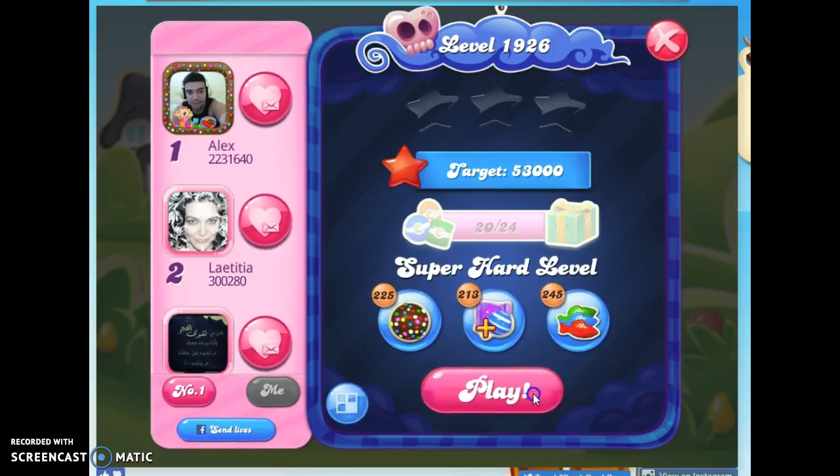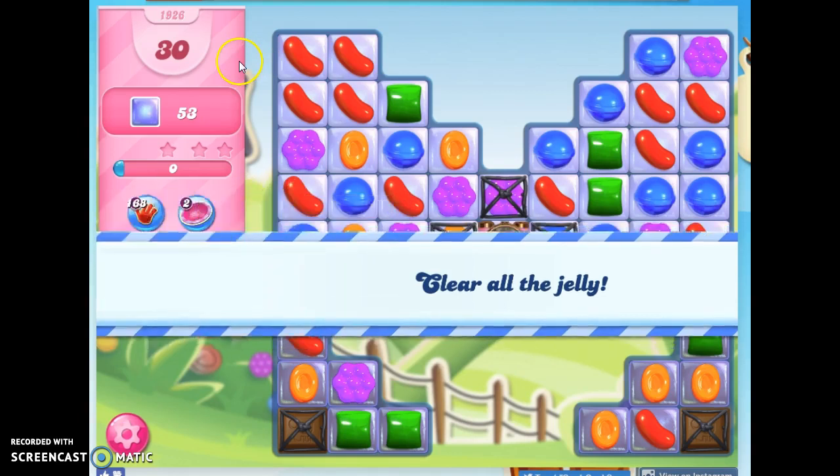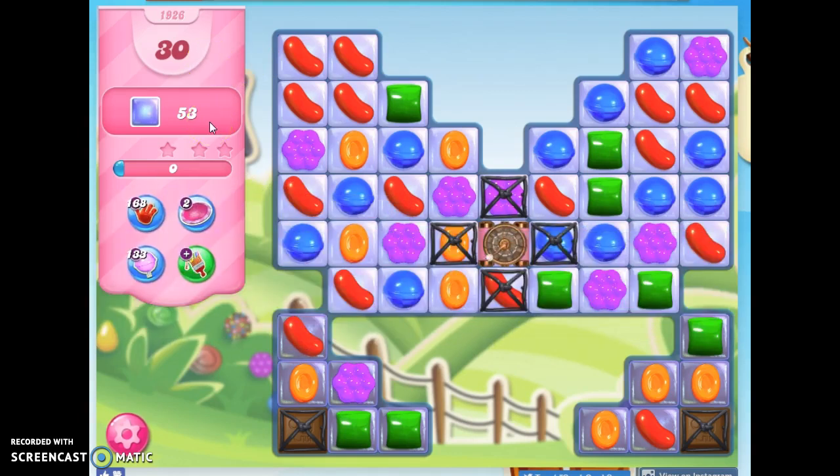Hi friends, this is Susie, your Candy Crush Guru, here to help you solve the puzzle of level 1926, which is a super hard level where we have 30 moves to clear out 53 jelly.